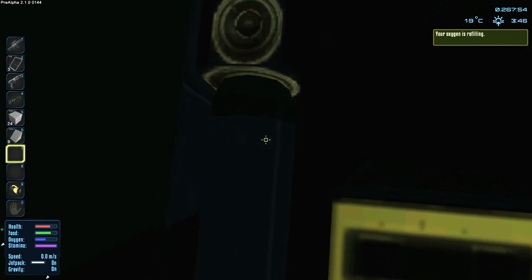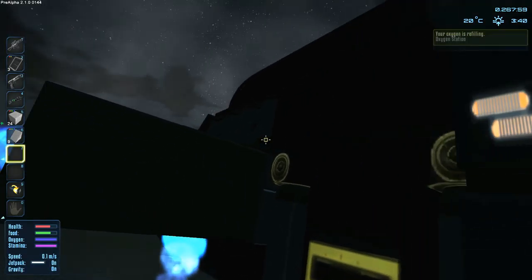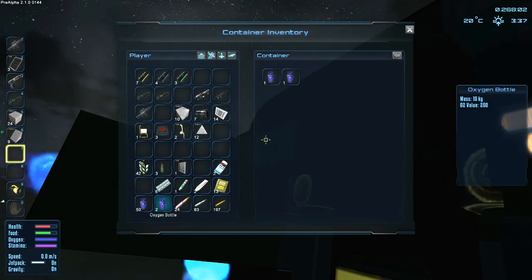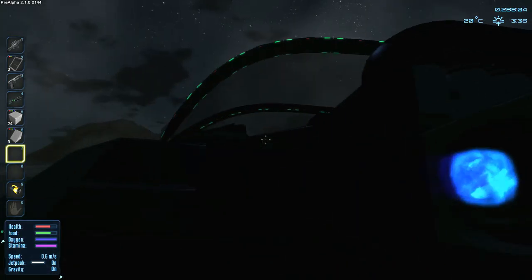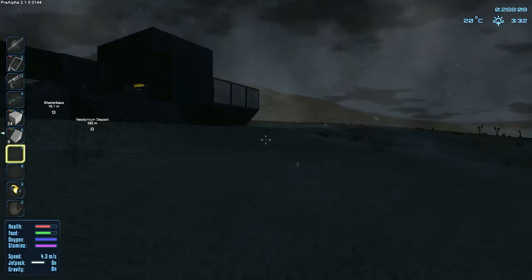I do want to change all of the thrusters as well, because right now they're all exposed and I want them hidden away - I don't like them exposed like that. Got oxygen there, perfect.